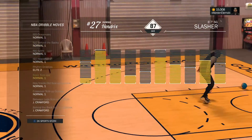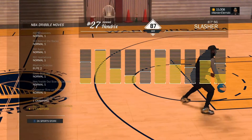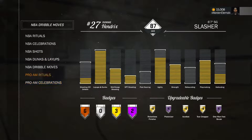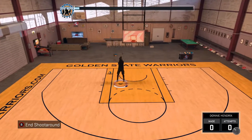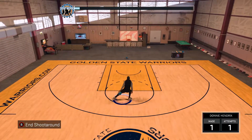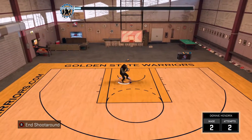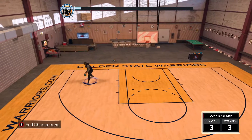For my dribble moves, like I said, there's nothing really fancy. I have my Jamal Crawford size-ups — my backup size-ups are just straight normal Jamal Crawford ones. I got a lead-to for in-between dribbles. I'm not much of a right-stick person; I'm more side-to-side. I'm not a playmaker — you give me the ball, I'll drive to the basket and most likely dunk on somebody's forehead.